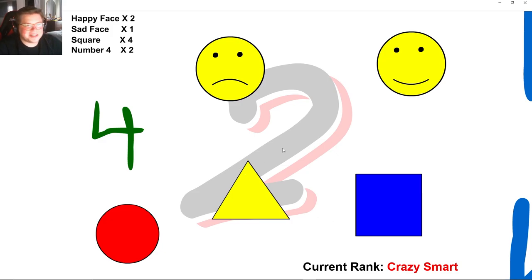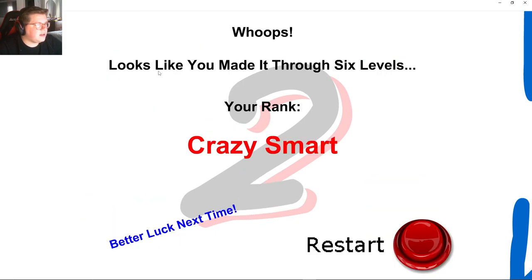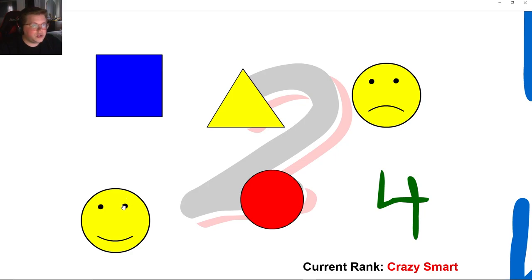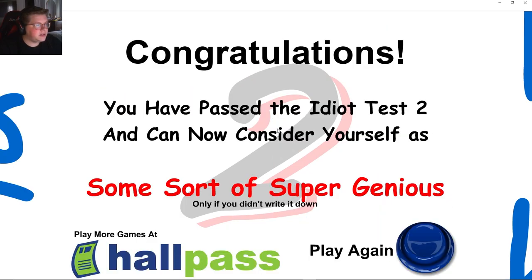Oh my god, I'm about to write this down, bro. Happy face twice, sad face once. Happy, happy, sad. Square. Happy, happy, sad. Square 4. Happy face twice — 1, 2. Sad face. Square, square, square. Square. Number 4 twice. Congratulations, you have passed the idiot test 2. You now consider yourself as some sort of super genius — only if you didn't write it down.